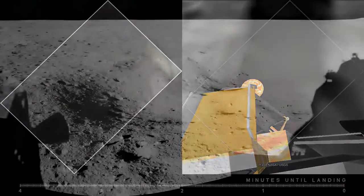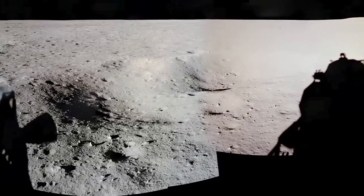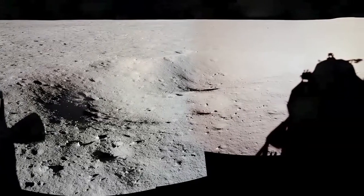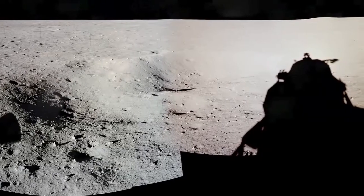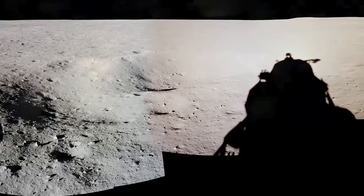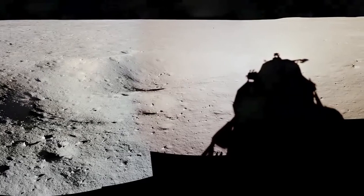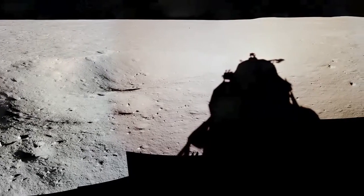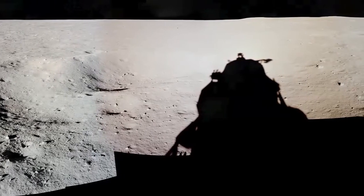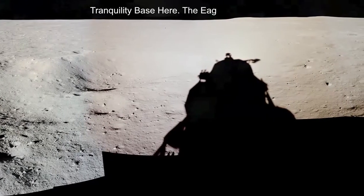Okay. Engine stop. APA at descent. At descent. Out control. Both auto. Descent engine command override off. Engine arm off. 413 is in. We copy you down, Eagle. Houston, Tranquility Base here. The Eagle has landed.